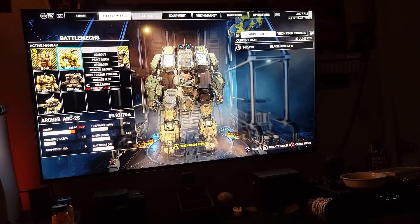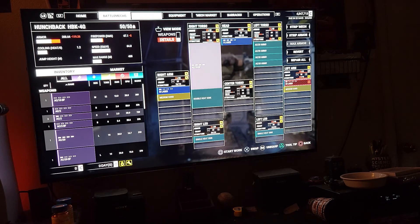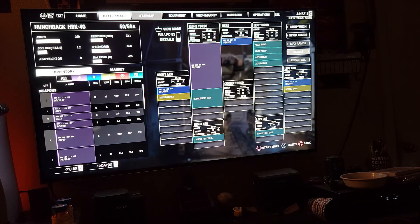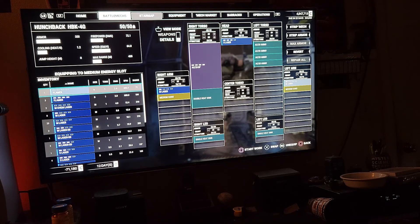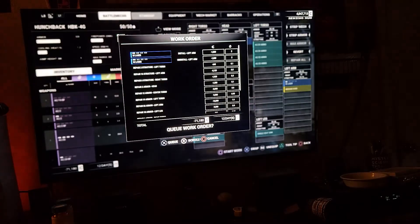Oh my Archer - this thing! When I could afford that thing I was so happy. It automatically replaced that laser there because I had one in inventory. This is one of my Hunchies. Wow, he's got a double heat sink. That's because I couldn't add too much - I've got a lot of stuff on this guy and he's got the AC20 burst fire. Repair all, we're good.